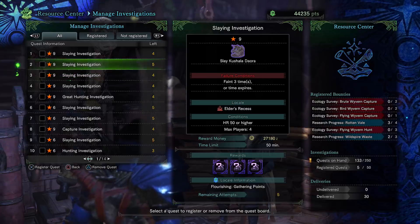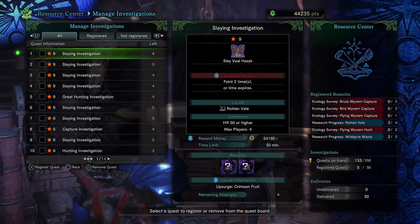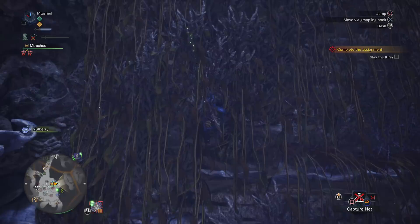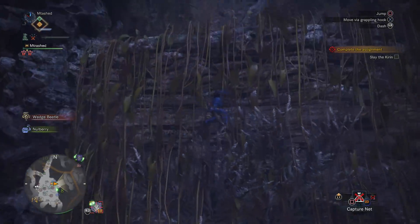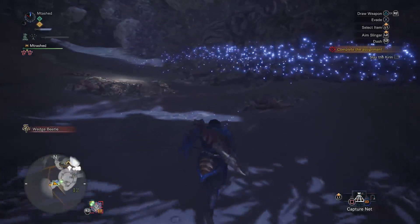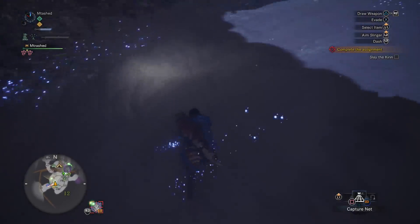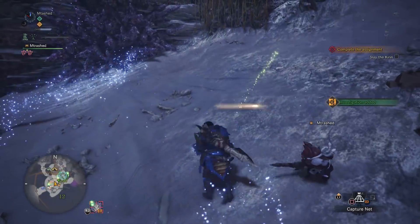How do you go about doing it and getting as many investigations as possible? Normally, the only way to get Tempered Elder Dragon Investigations is to find the tracks on the maps. In the Elder's Recess there's some tracks, in the Ancient Forest there's some tracks, Wildspire Waste has some, but you only get these investigations by following the tracks, breaking the parts, and killing other Elder Dragons when they're tempered. It's kind of annoying to get some of these investigations and stockpile them.